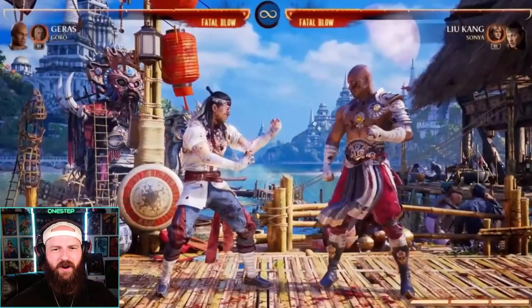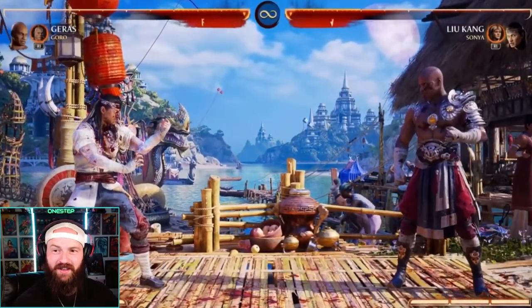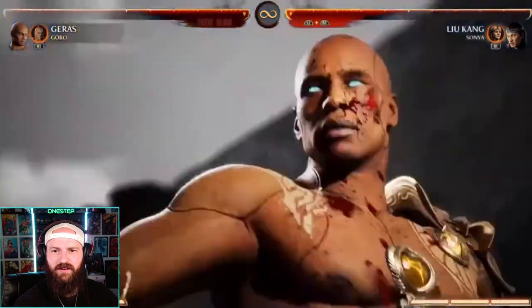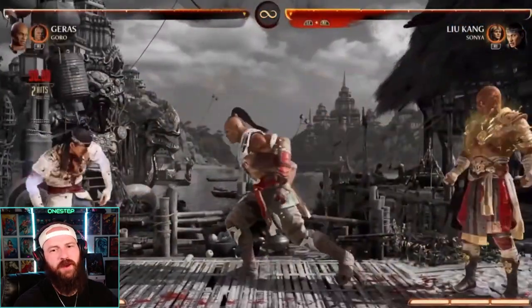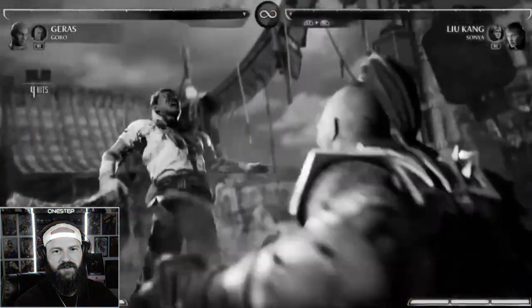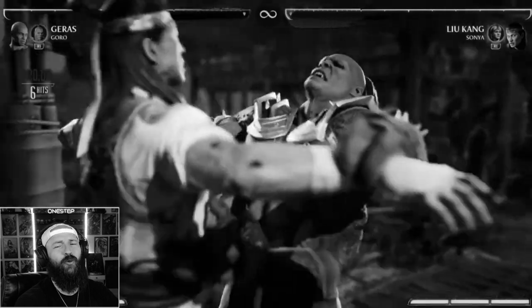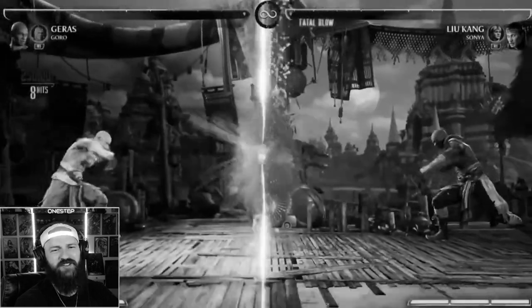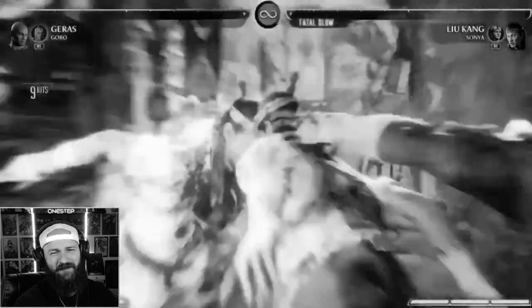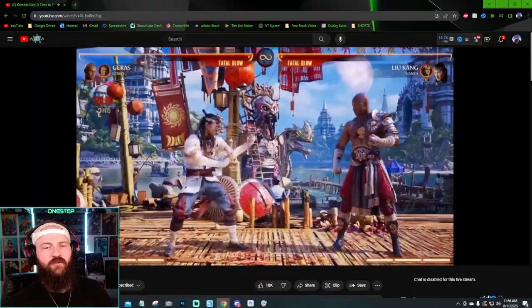Let's check out the fatal blow for Geras. It activates at a distance and then teleports to the opponent and grabs. Goro is part of it — he grabs both fighters and smashes them together. It's a gorgeous command grab fatal blow.